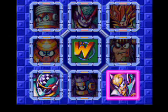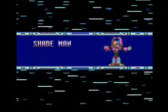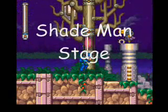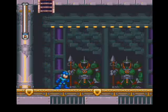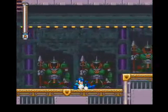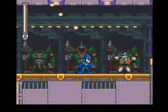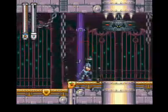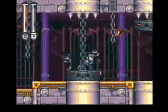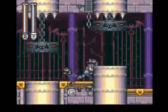For the third time in a row you'll fight a Robot Master that starts with S — in this case Shade Man. This level is loaded with spooky stuff: crows, zombies, all robots. Some knights in the background will have their heads roll off without warning and chuck boomerangs at you — try to sneak by so you can quickly retreat and take them down. Use the Junk Shield to keep bats at bay and slide quickly under booby traps, or bait them into falling before walking over them.